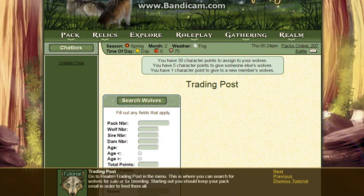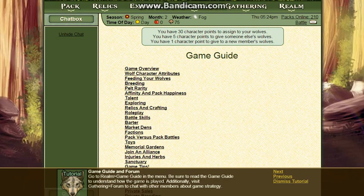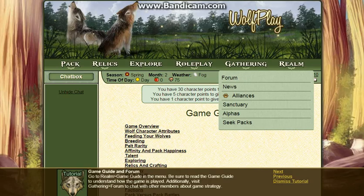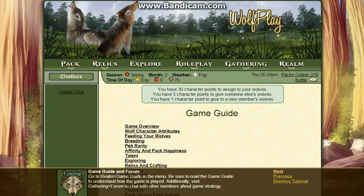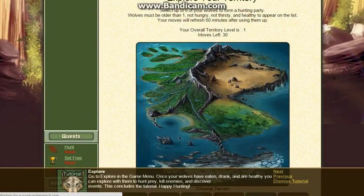This is where you can keep track of your reading. Put around the game guide — be sure to read the game guide to understand how this game is played. Visit the Gathering Forum for all the members. Go to the Explore button in the menu. Once you have eaten, drunk, and are healthy, you can explore and hunt prey. Happy hunting!